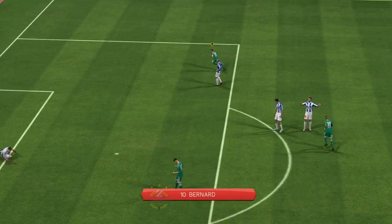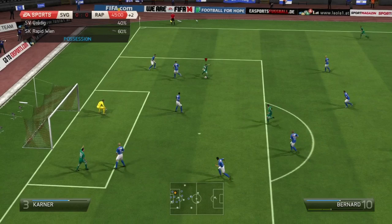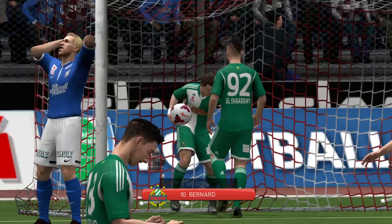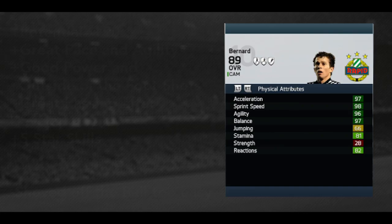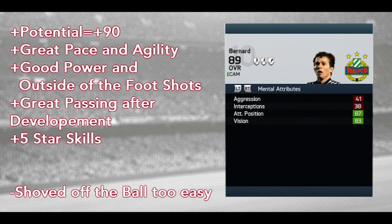His curving is perfect — very nice outside of the foot shot right there, first contact taking the shot. He is a really good skiller with potential above 90. He has blistering pace and agility and very close dribbling, which makes it harder for defenders to pick off the ball. His finesse shot I did not like too much, but his power shot and long shots were really good.